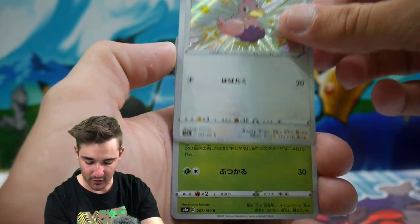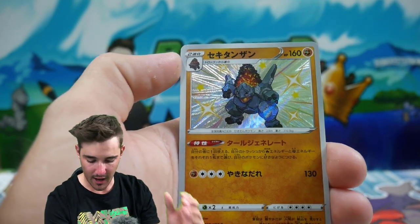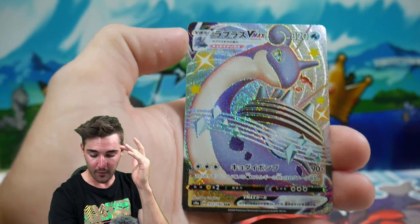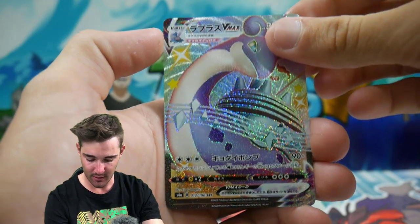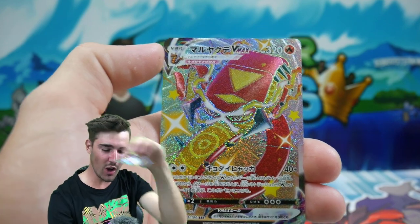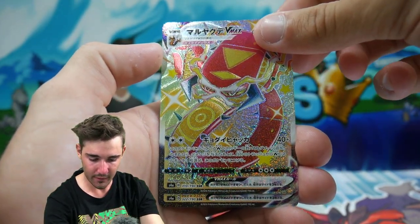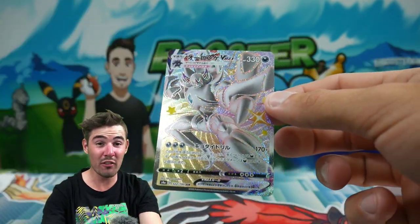Let's keep going. A Ducklett Shiny. Oh my god, another shiny. I think that's an Orbeetle or something like that — a Colossal Shiny. Lapras VMAX Shiny. There is no flipping way. Oh my god. Cinescourt Shiny. Look at that card. It's hard to look at. A Grim Snow VMAX. I'm sweating.